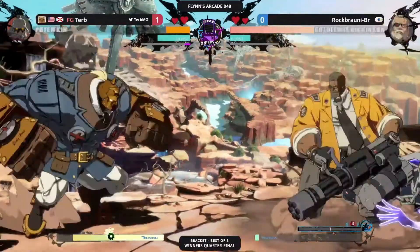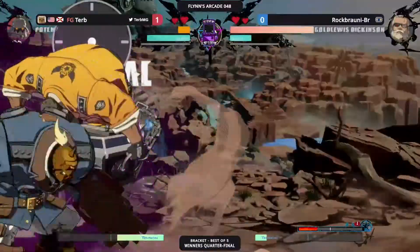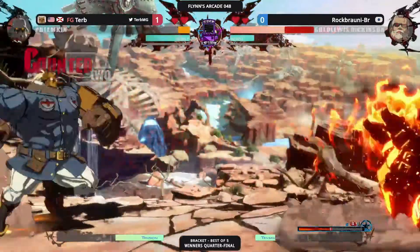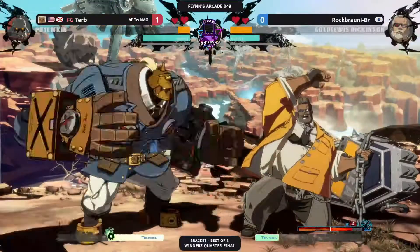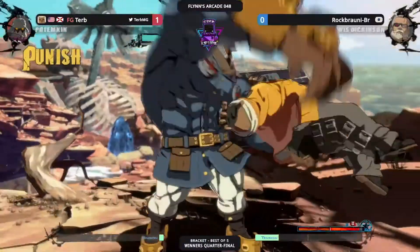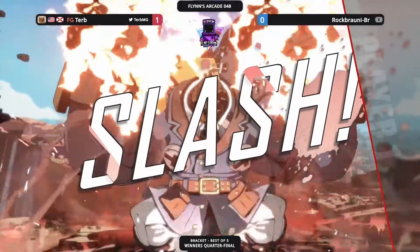Garuda, another one. Nice jump out. The Skyfish keeping him out — he is patient. The 6P — a punish. Bring him in. No meter. There's the PRC, dash. Wow.